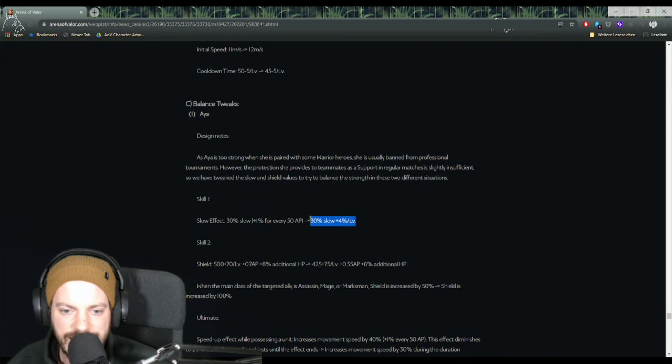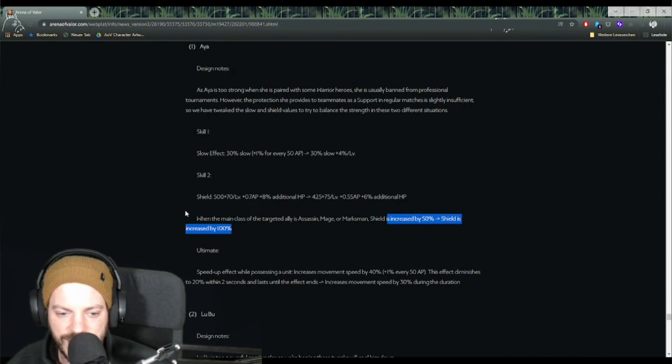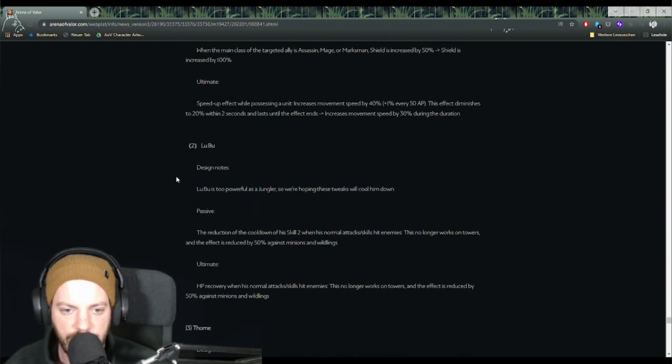Aya has been changed slightly. The flat slow effect is improved, but the shield is becoming a bit worse. If she is the main targeted class it's 100%, otherwise increased by 50%. Aya is so strong when accompanying other heroes — she should have been nerfed more. Lubu is too powerful as a jungler and they're hoping tweaks will cool him down; the previous patch barely affected him since his attack speed returned to normal by mid-to-late game.